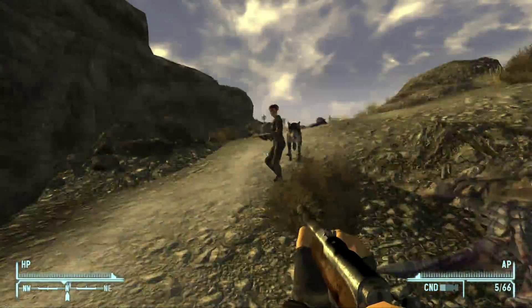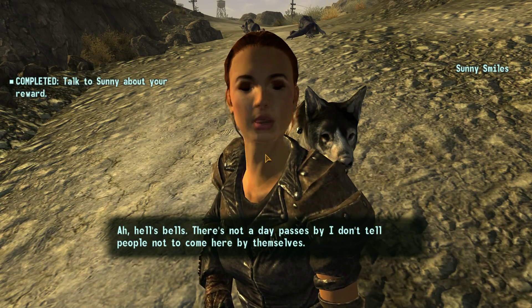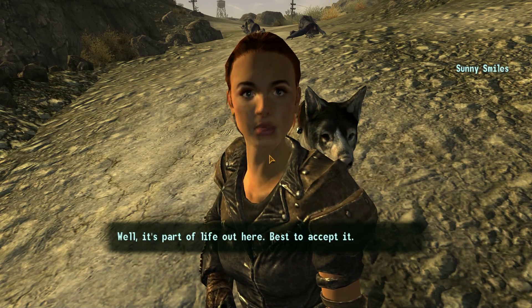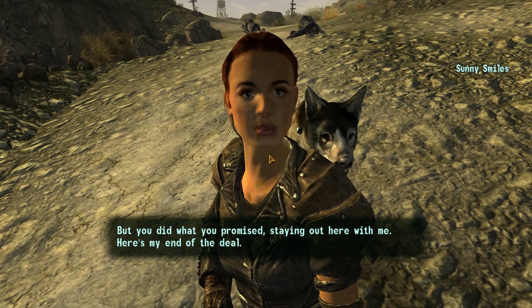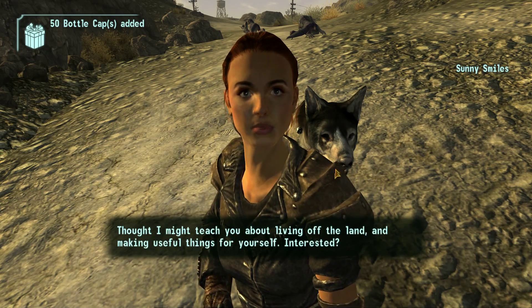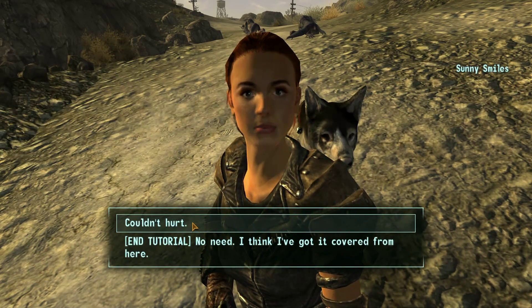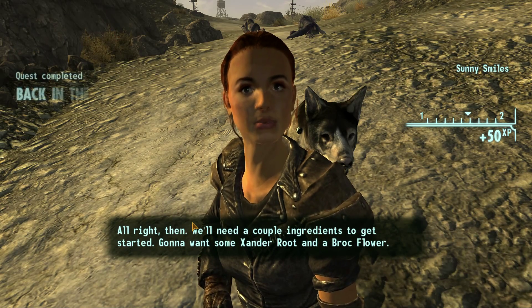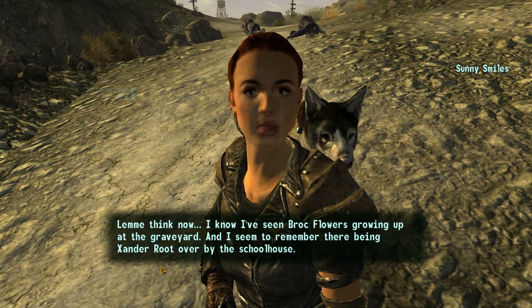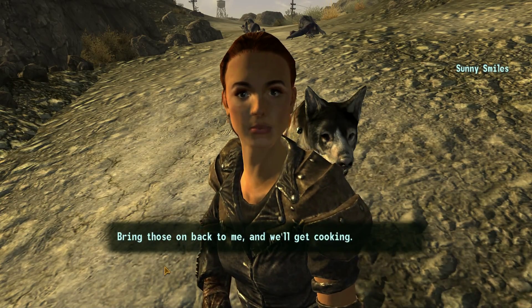I guess we talked to her — is that it? 'Hell's bells, there's not a day passes by I don't tell people not to come here by themselves. Some people, your word just isn't good enough for them — then this happens. Well, it's a part of life out here. You did what you promised — staying out here with me. Here's my end of the deal. One more thing I wanted to show you: I thought I might teach you about living off the land and making useful things for yourself. Interested?' Oh sure! 'We'll need a couple ingredients — some Xander Root and a Broc Flower. I've seen Broc Flowers growing up at the graveyard and Xander Root over by the schoolhouse. Bring those back to me and we'll get cooking.'